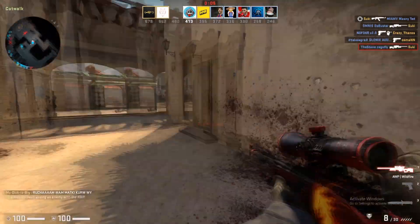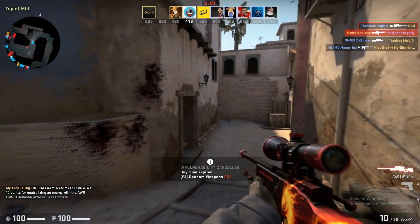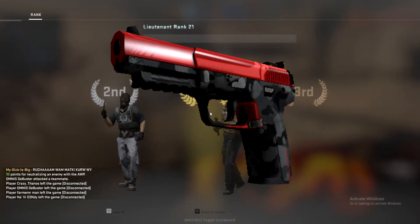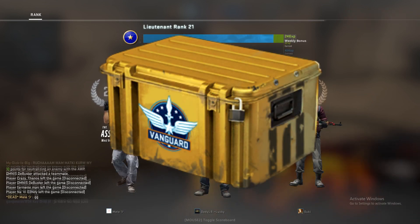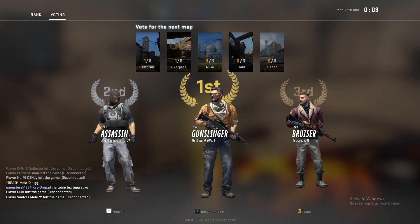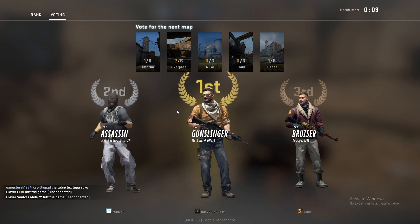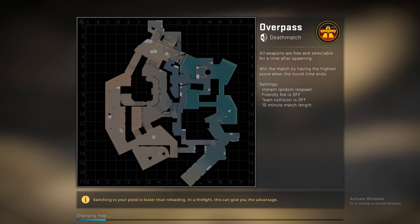For the last skin on this list we're doing the Five-Seven — the Five-Seven Urban Hazard in factory new condition. It's going to cost you 59 cents and it's coming from the Vanguard case. I suggest the Urban Hazard for two simple reasons: it is absolutely clean-looking in factory new condition, and it's coming from the Vanguard case, which is also a very nice investment in itself.